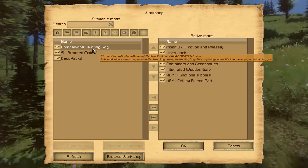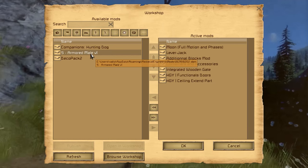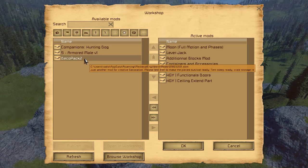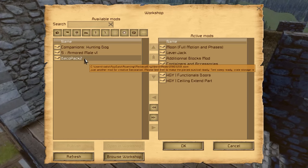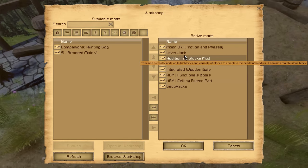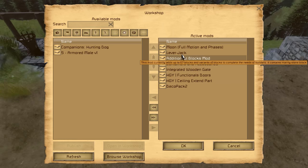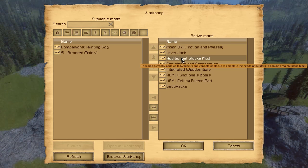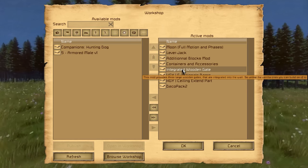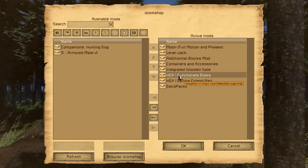Like the Companion's Hunting Dog — I could not get that one to work, unfortunately. I'd love to have my Rascal in here with me, but I can't. The Armored Mail I took off until we get an updated version, because it had weird bobbing on the character's head. Deco Pack 2 is just another mod for creative decoration. The Lever Jack is really handy in case your cart breaks down — you can lift the cart and put the wheel back on. Additional Blocks mod — that's the one a lot of you guys have asked about, the extra 67 blocks. Containers and Accessories has the little crates, boxes, baskets, vases and things. Integrated Wooden Gate is the gate we used on the gatehouse by the bridge. And then there's the HGUI Functional Doors — I'm not quite sure where that is.